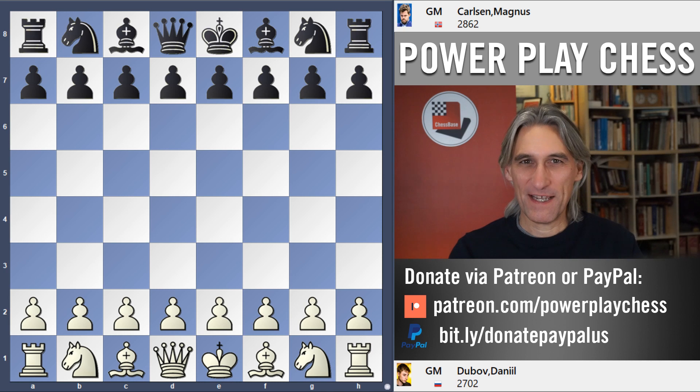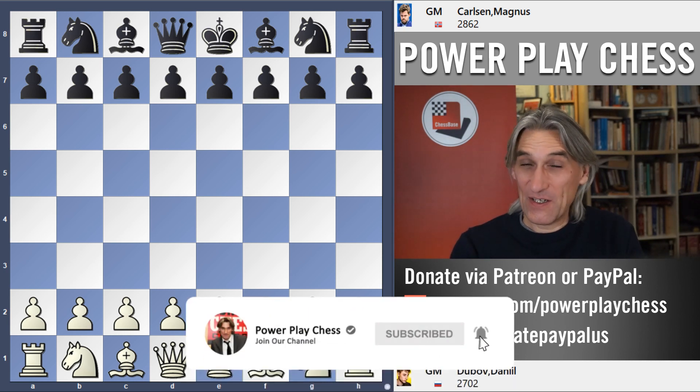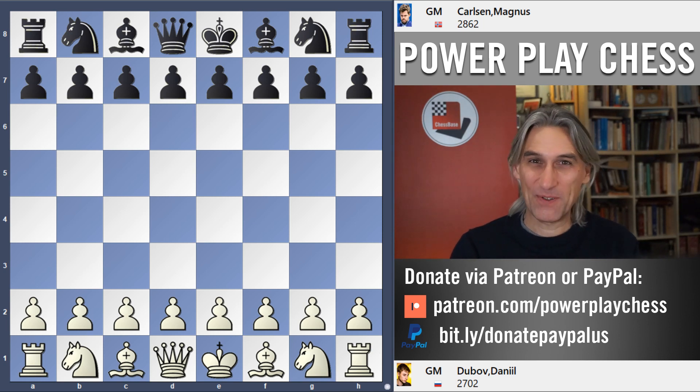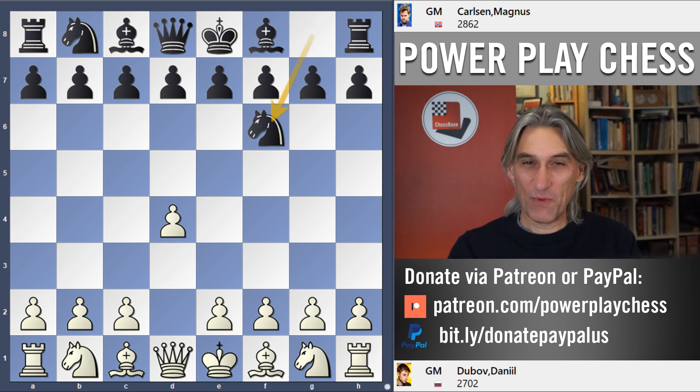What a crazy day in the Air Things Masters. In the last video I showed you a game between Dubov and Carlsen, and that match ended in a 2-all draw on day one. So I want to give you an update and let you know what happened on day two. This is the first game, Daniel Dubov with white.